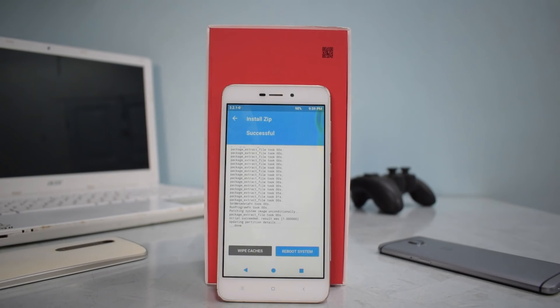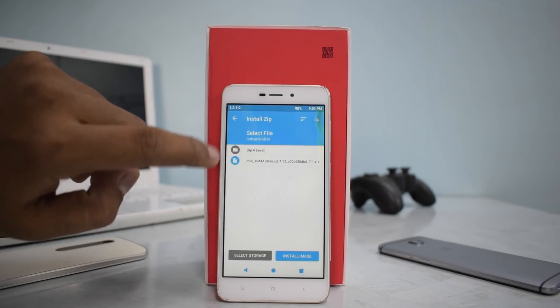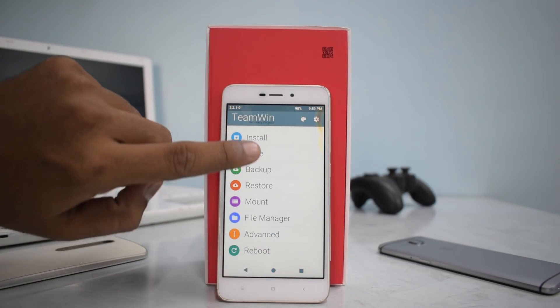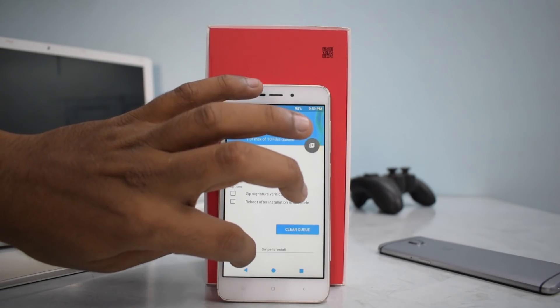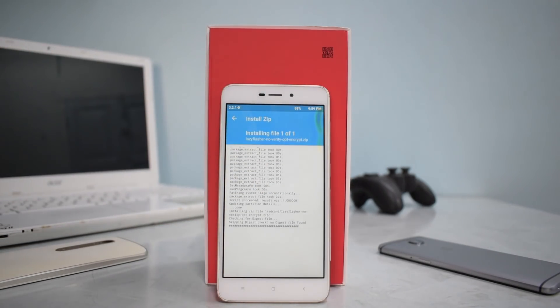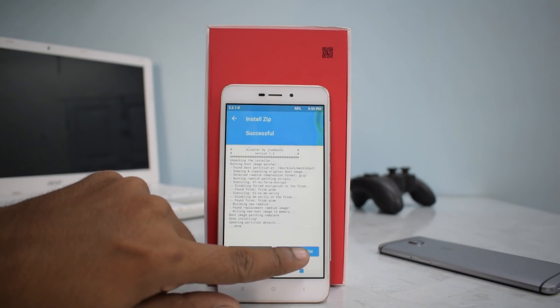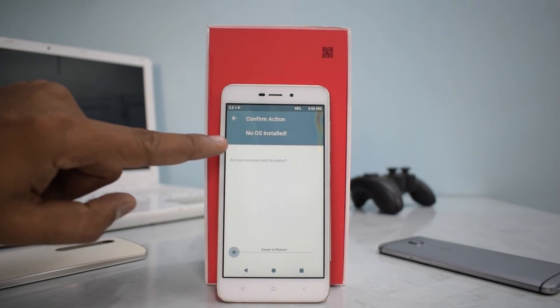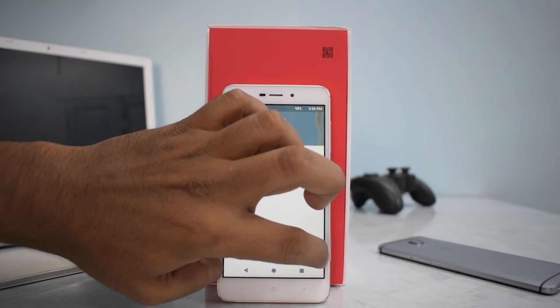The ROM has been flashed, so go back to Install. This time we'll be installing lazy flasher, because if we don't flash lazy flasher the phone will not boot. It's very important — if you're flashing via TWRP, always flash lazy flasher afterward. Then go ahead and reboot system. It will show an error saying 'No OS installed' — that's fine, you can ignore it and swipe to reboot.